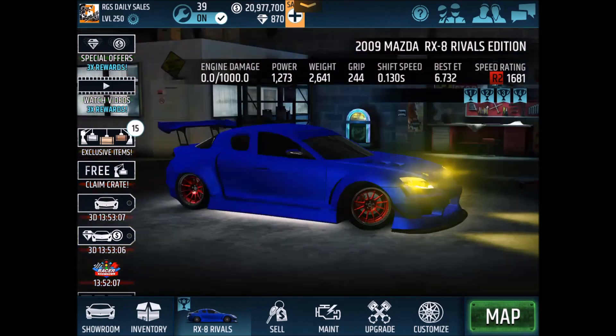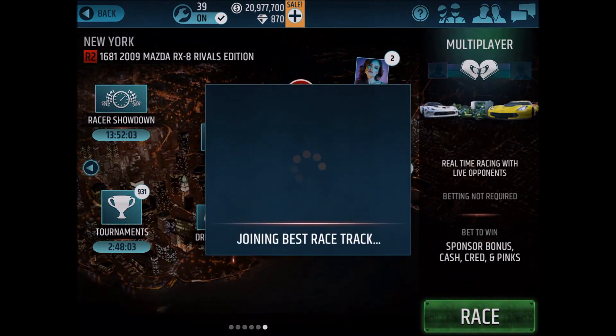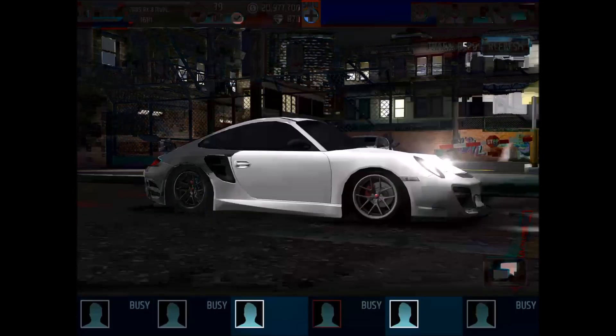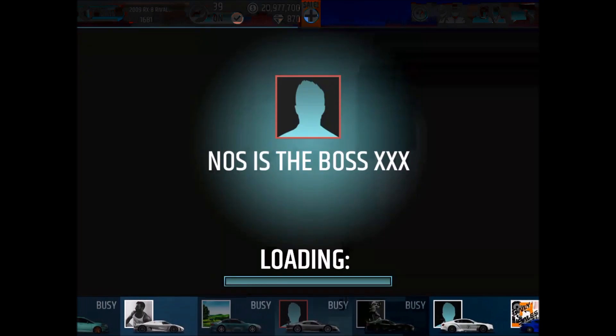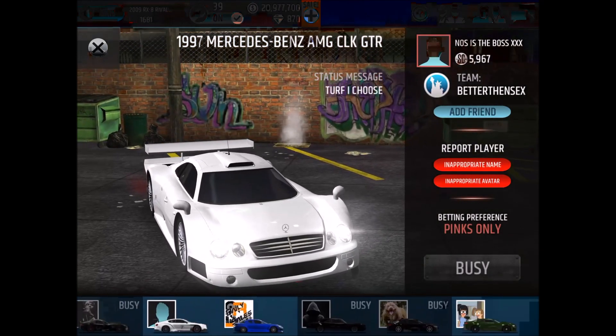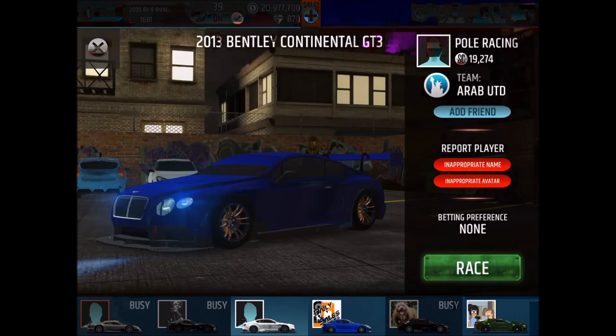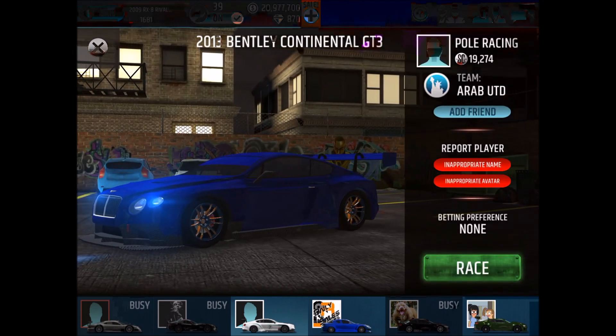We're gonna hop into the lobby with the nicest one, because we're baiting for pink slips. I actually saw some cars in a lobby a few minutes ago. The Benz wants the pink slips — Turf I choose. That's amazing. The Bentley is... okay, that's a sweet one, Jesus.